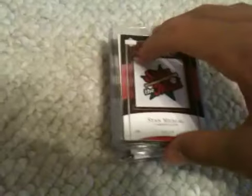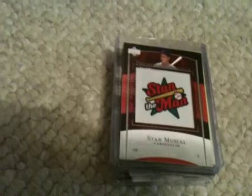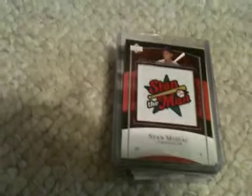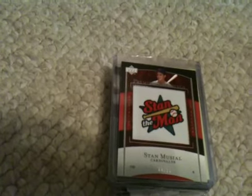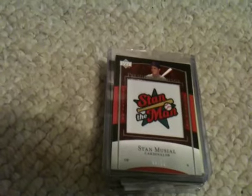You receive a Heroes numbered card, a manufactured patch, a Bowman on-card autograph, a dual jersey card of two different players, two Sweet Spot Classic memorabilia cards, and one Exquisite Rookies autograph — one numbered to 20, the other numbered to 10.